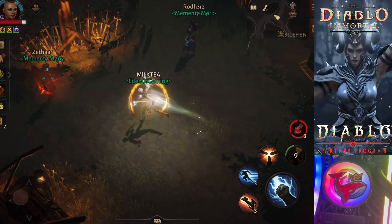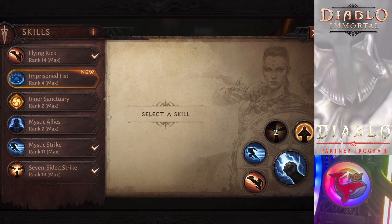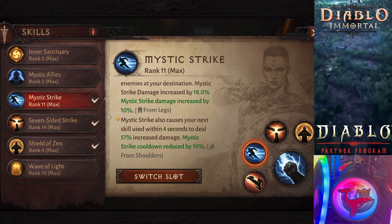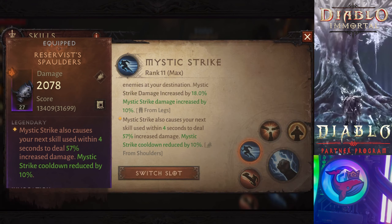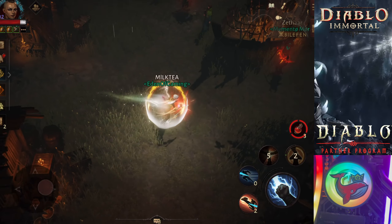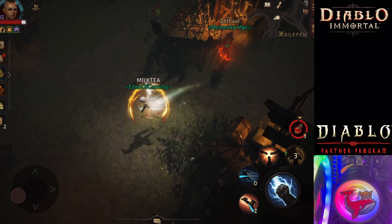Let's talk about the actual build now. Just one kick erases the HP of the whole team, and that would be because of Mystic Strike. We're going to use Mystic Strike, and the essence we're going to use is Fate Alight — Fate Alight Shoulders. That will cause your next attack to deal 57% more damage. You would want to initiate with Shield of Zen, Fate Alight, then Mystic Strike in. We also have the pants called Traveling Skulled Pants, which will cause your Mystic Strike to knock people up.